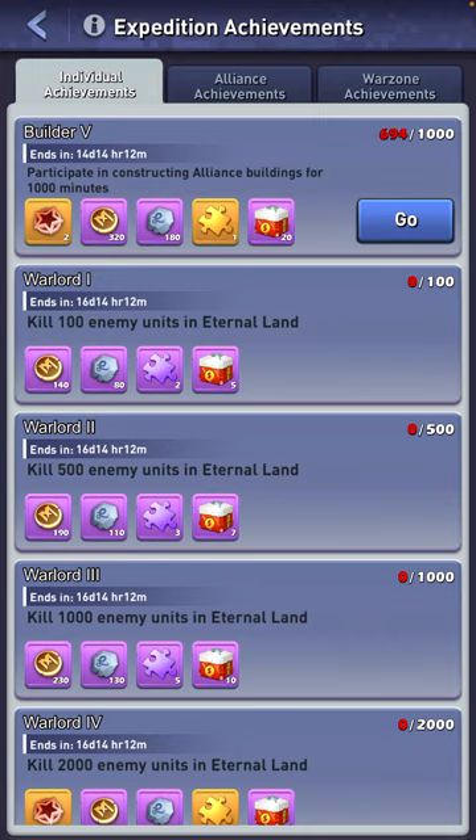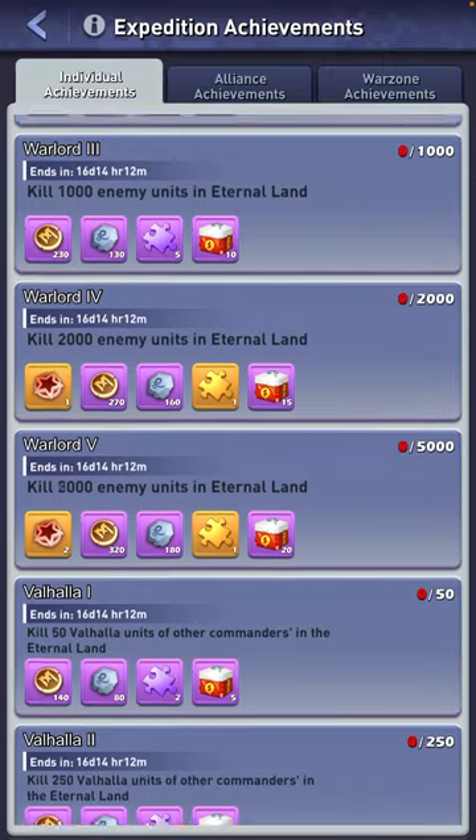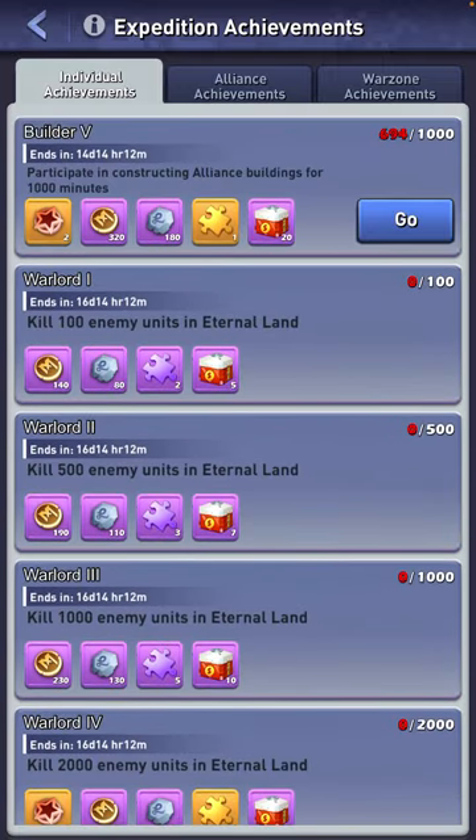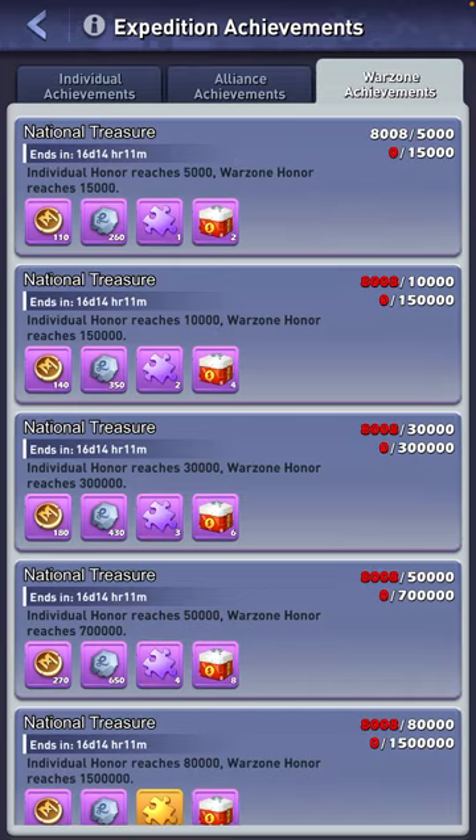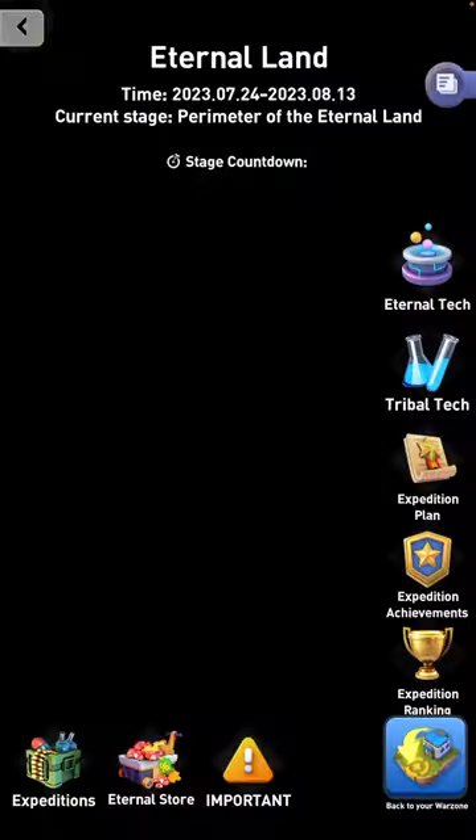Expedition achievements are very important — make sure you're doing all your individual achievements and understand what every single one of them is; we can go through them in another video. You can't get alliance achievements without doing individual honor, meaning individual achievements. They are both required to have one completed. Warzone achievements are similar — you need individual honor and your warzone needs to reach a certain amount of honor as well.